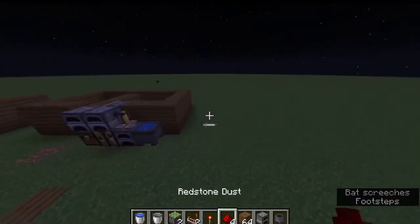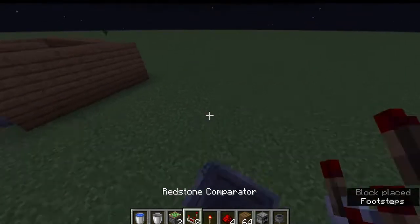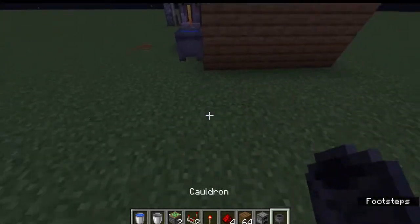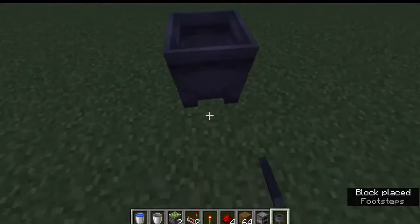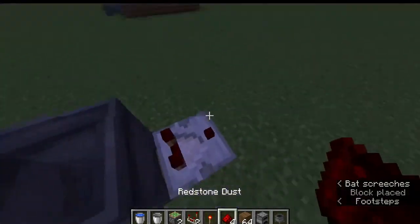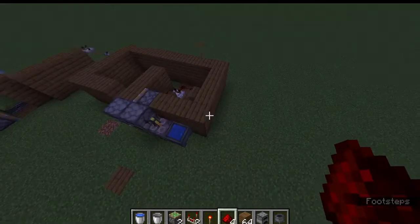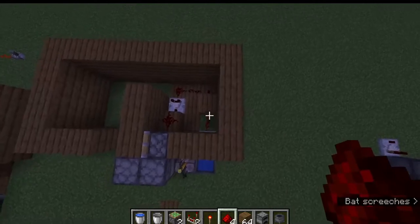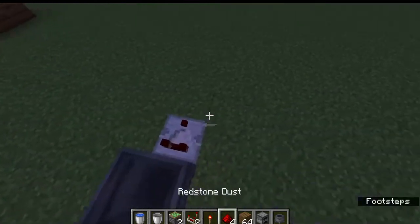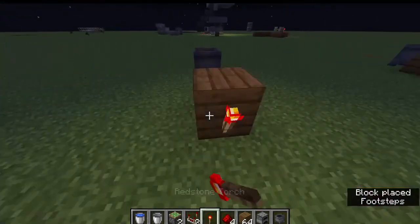First things first, you want to place down the cauldron, then make a line. Place down one of these — okay, I did not mess up, sorry. So this is going to lead into a block; this is going to close this off.